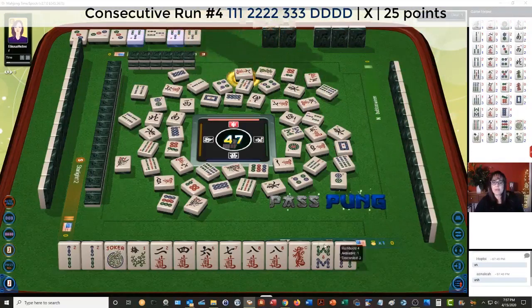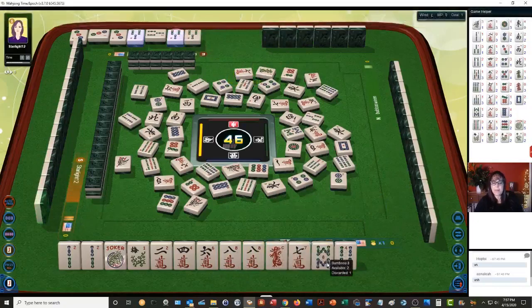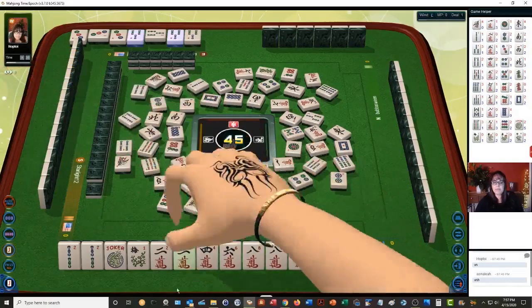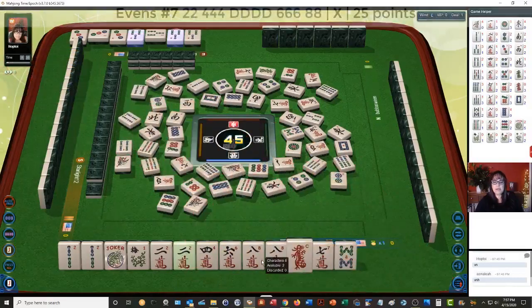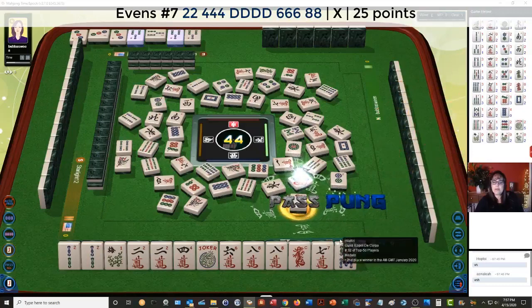Seven characters. We'll pass there — we need a kong if we play that hand. One bamboo. There's a 2 — 2, 4, 6, 8, four dragons. We're going to need four characters. Let's go ahead and pung.